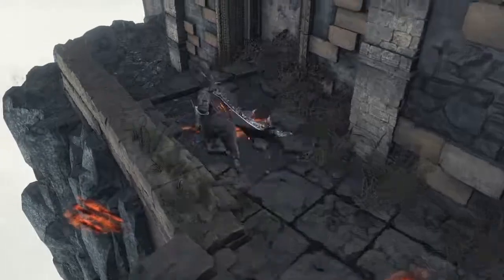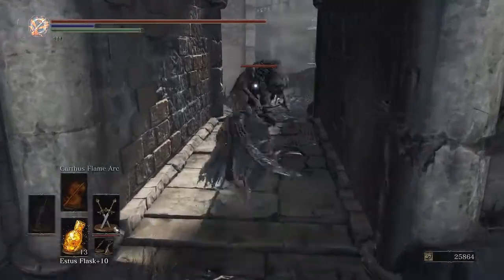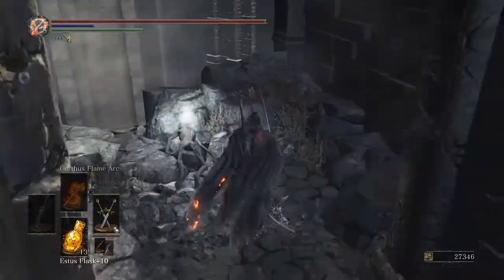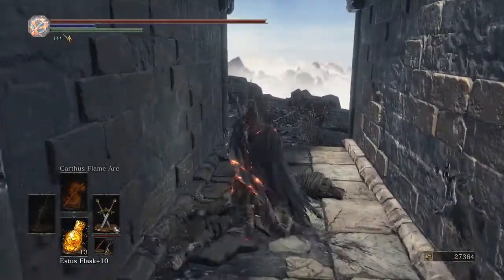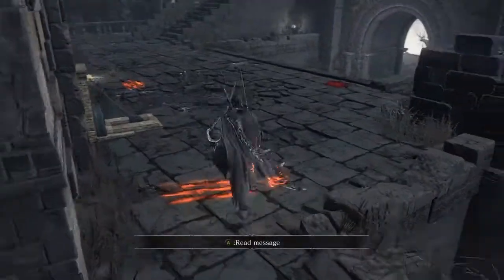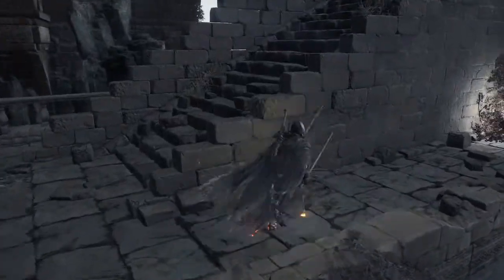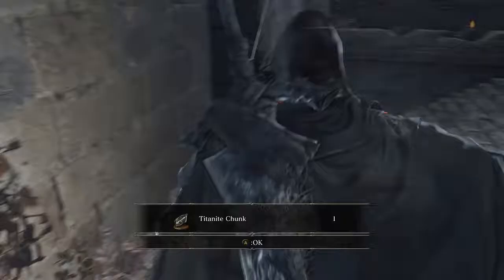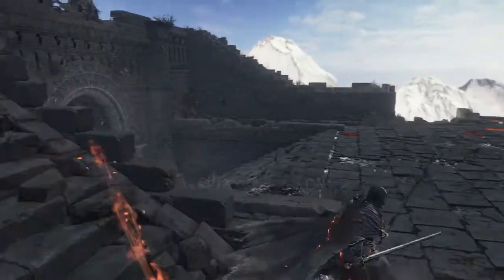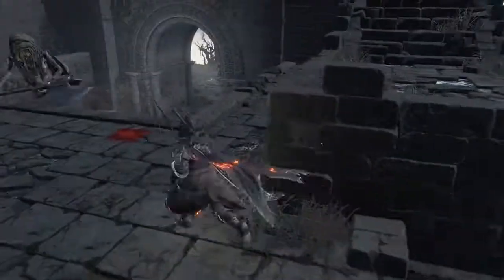The Lightning Clutch Ring is really really good in a faith build. If you deal with a lightning-based weapon or a lightning-infused weapon and have this ring, you're going to be dealing a ton of damage — that goes without saying. This is our first kind of tough enemy.